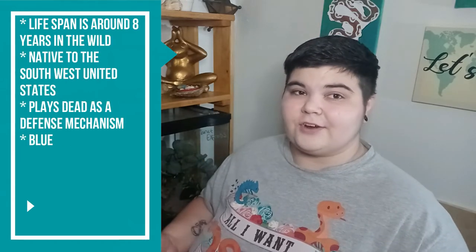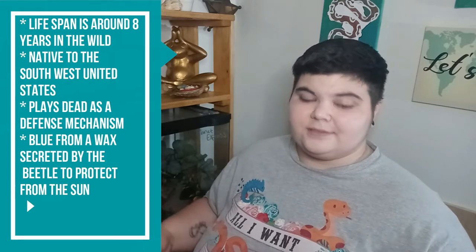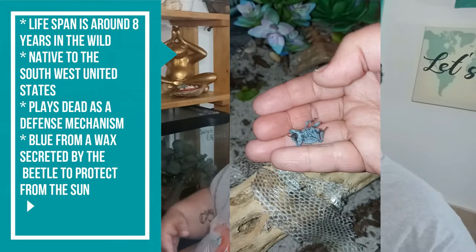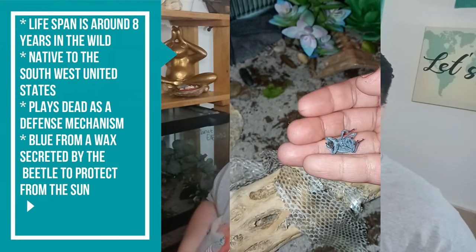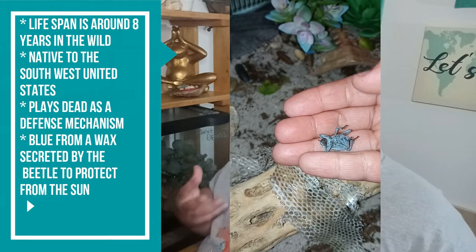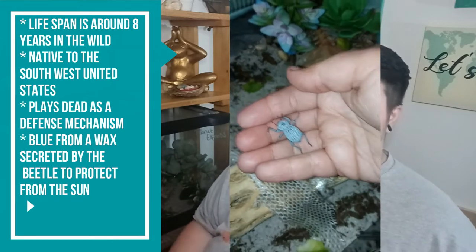So let's go with some basic knowledge — where are they from, how long do they live, that kind of stuff. Their lifespan is about eight years in the wild. They are found in the Southwest United States in some desert areas. Their climate is desert, very arid. As their name implies, they play dead and they are blue. They play dead as a defense mechanism, and they're blue from a type of coating that acts kind of like a sunscreen, helping them from the UV rays of the harsh sun in desert areas.